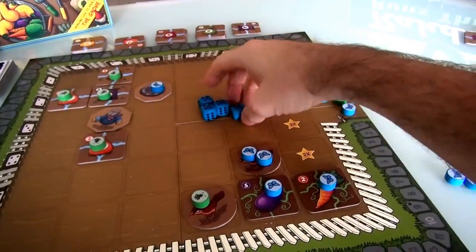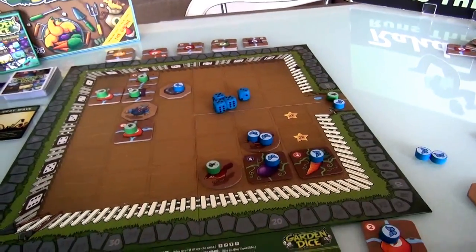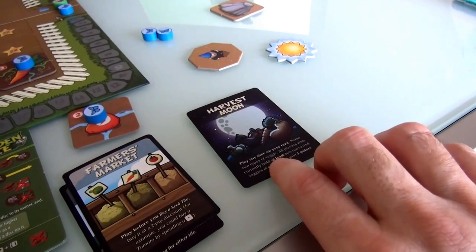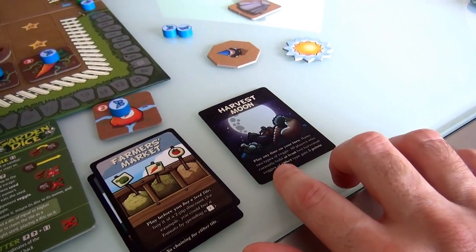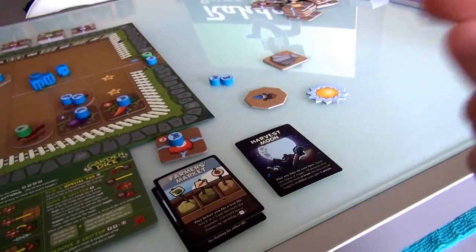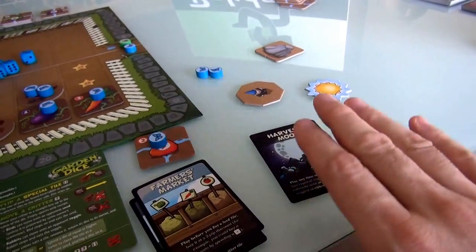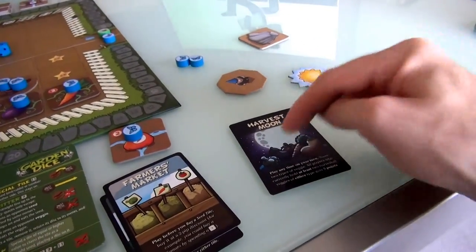What do we got? 5, 5, 5, and a 3. Let's see what her cards are. Harvest Moon — play it any time of your turn, name 2 types of veggies. All players who currently hold at least 2 harvested veggies of either type gain 5 points. Now that's really interesting — if Jen can arrange it such that she's got harvested stuff that I don't have, then she could get quite a lot.